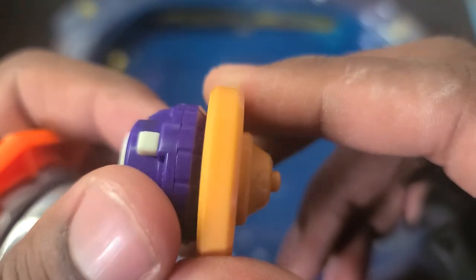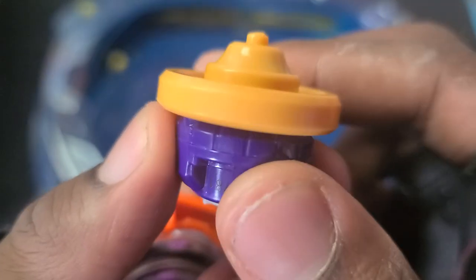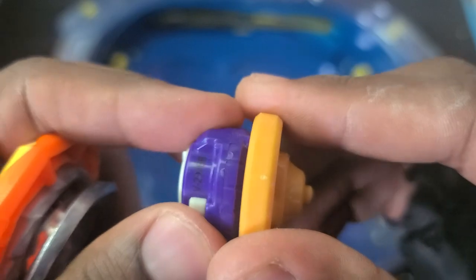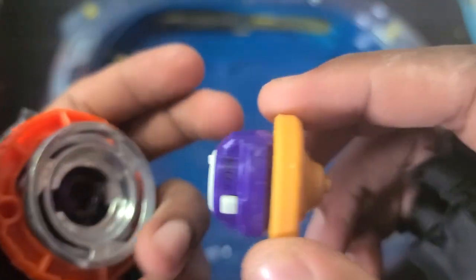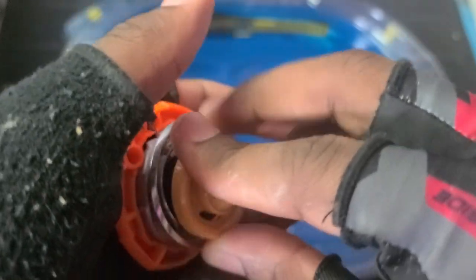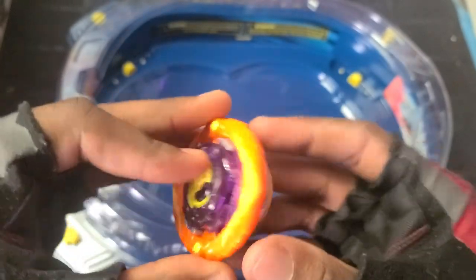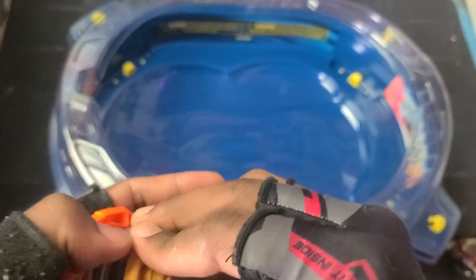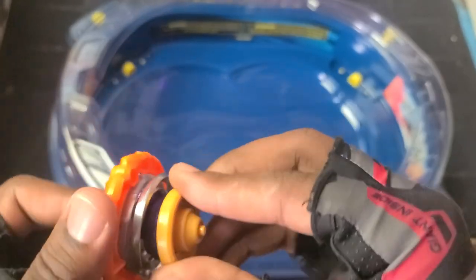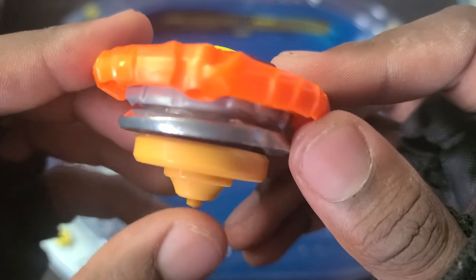Maybe it could have some use for stamina. The performance tip or driver — not sure the technical name — reminds me of a sharp-type tip on the outside with a ring around it. The inside part has a fusion-style attachment. I think it's going to be better with that outer attachment circling around, though I don't think it'll help Pandora go for push attacks too much. Anyway — Lightning Pandora Endless — there we go! That tip definitely seems like it's going to be too sharp, giving it that 'just spin' effect.